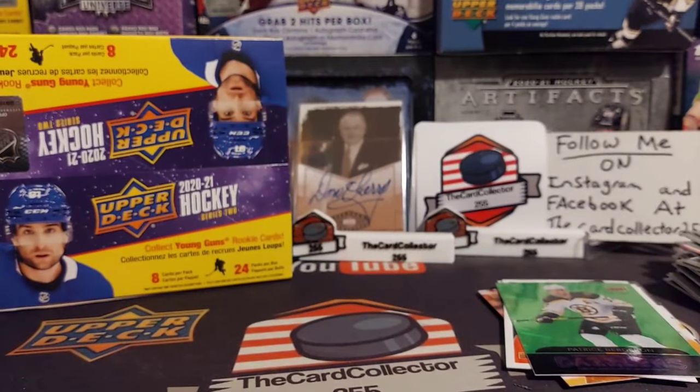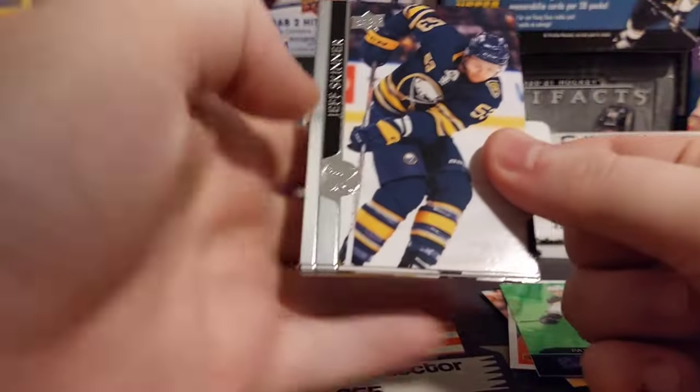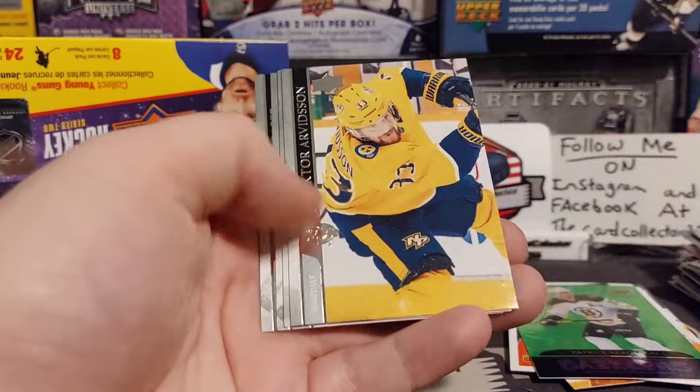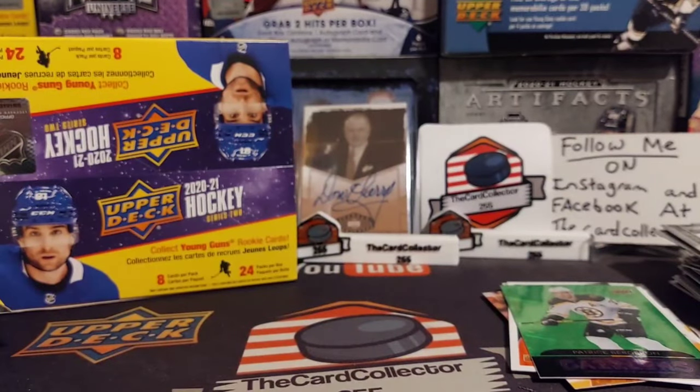So we got two hits in that one — pretty cool. I like packs that have two hits in it. We got Skinner, Hopkins, Giroux, Athena CU. That makes up for this pack. We got Farabee. All base in that pack.